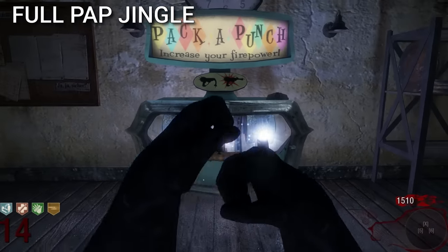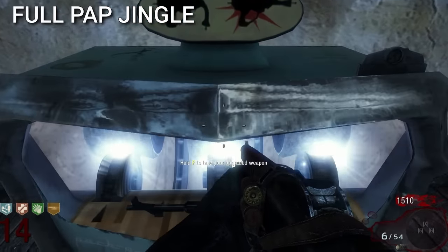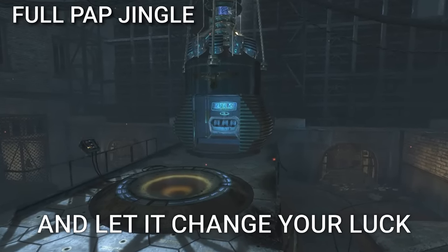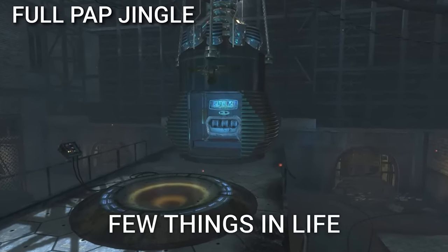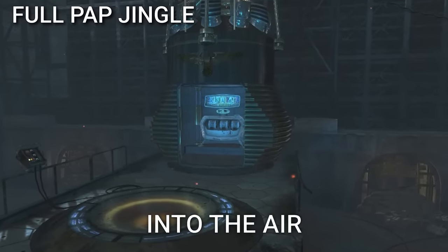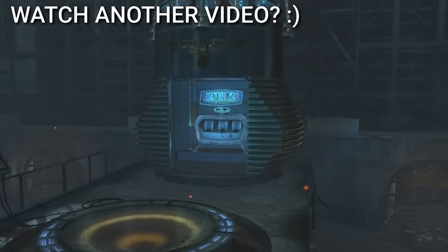There was an unreleased Pack-a-Punch jingle that was actually way longer and told a full story. The lyrics go: "Stick your weapon in the slot and let it change your luck. Few things in life are guaranteed, but I promise this won't suck. Punch your fists into the air and raise a rebel yell. There's lots of bad guys out there."